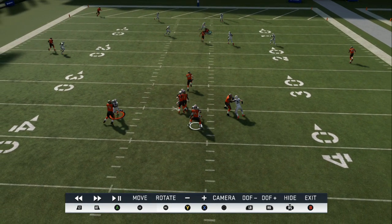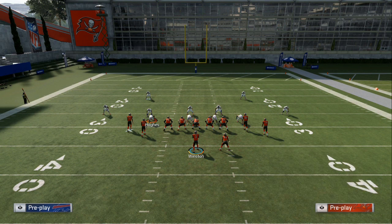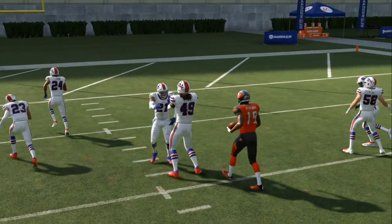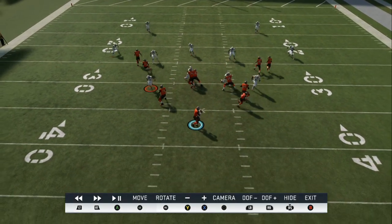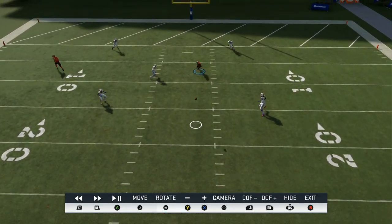We go into Mesh Spot again — you can delay block the running back if there's pressure. Zig route, smart route, out route, with the delayed block option. Come down, throw it to that back shoulder — boom, as soon as he turns around it's an easy dot. You've got a touchdown on the left side with the corner route. Look at the timing — everybody's got their back turned, nobody's looking. Throw it to the outside shoulder, bullet pass, possession catch — they can't even react.